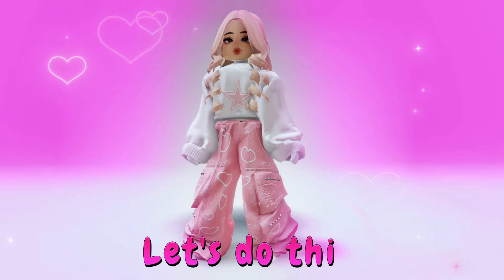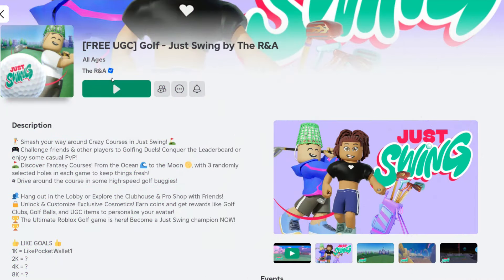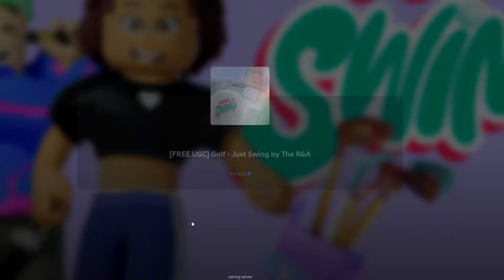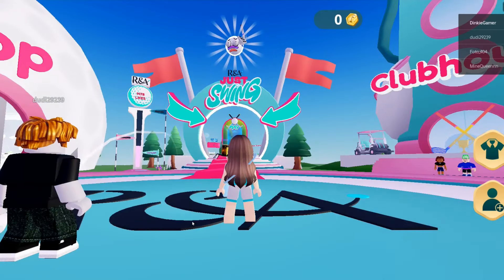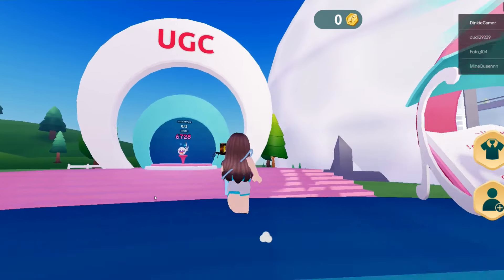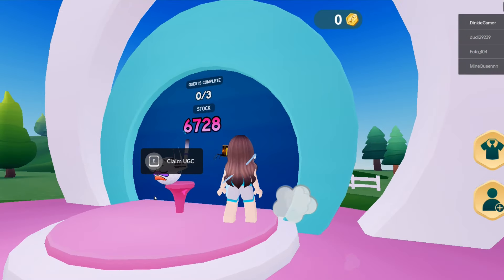Okay, let's do this. Type in 'Golf, Just Swing By' and this game will come up. In this game you will get an odd looking head. Once we spawn I will show you the item has lots of stock left, so you are not wasting your time. There are 6728 left.